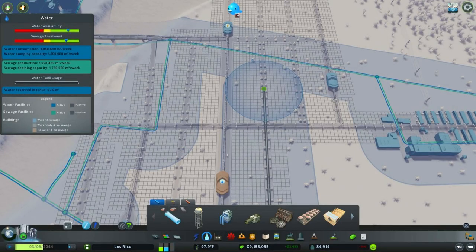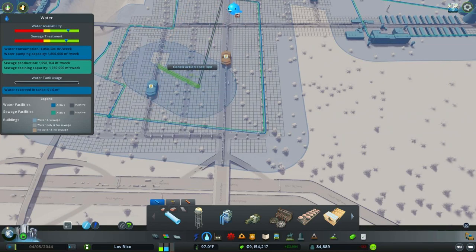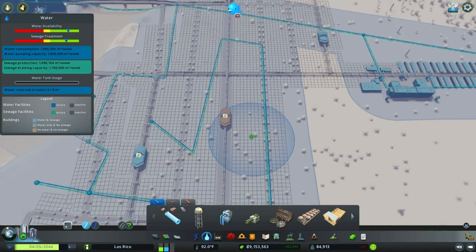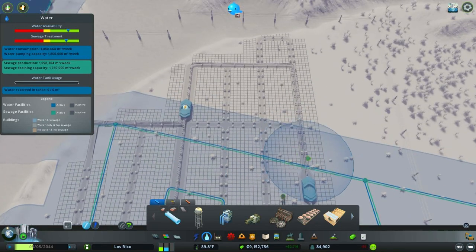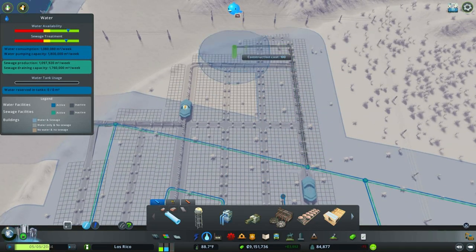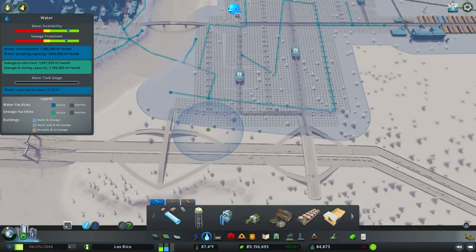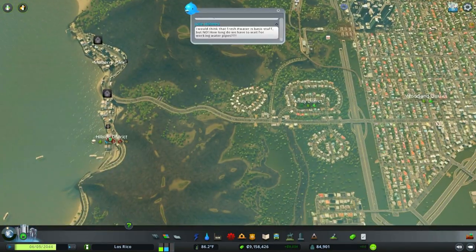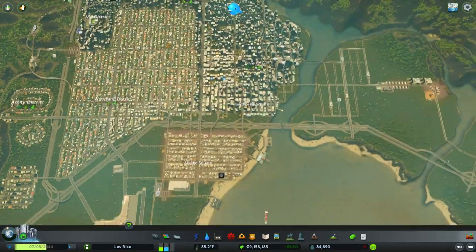Hey guys, Captain Fructose here and welcome back to another episode of Cities Skylines. Last time we started constructing this addition to our city and, as per usual, I forgot to add water lines in here to supply water to everything, so I was just doing that. But a lot of you commented on the last video and suggested that I put some residential over here, build a tram over here, and a bunch of other really great ideas. So I wanted to thank you guys so much — it's going to make the city that much better.